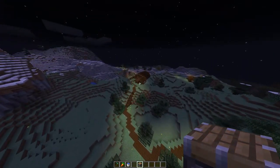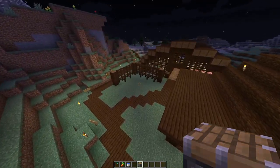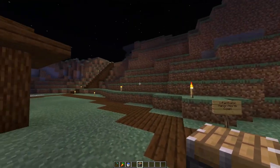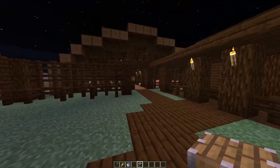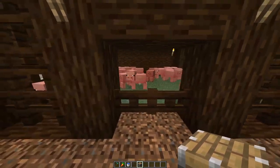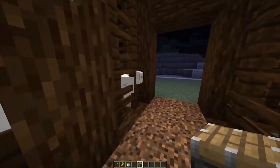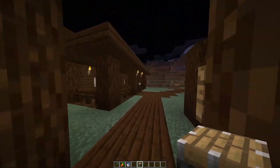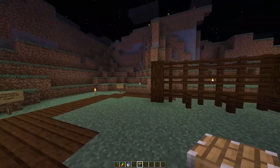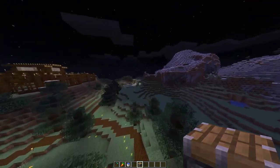We go down here to the Panthalon Pasture. There isn't a whole lot of farming in Panthalon because it's a much more mountainous space, so what they've got going on is a lot of livestock — cows, pigs, chickens, and sheep. This is the house of the person who runs the whole deal, and then the stables.